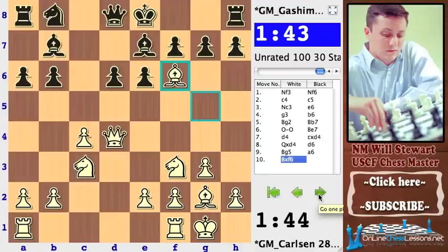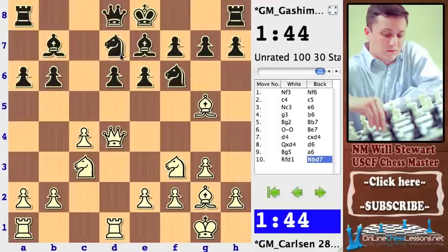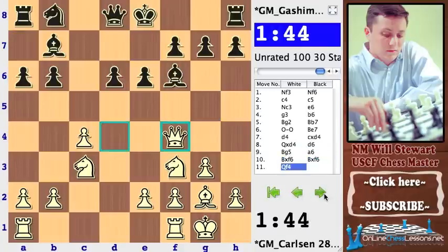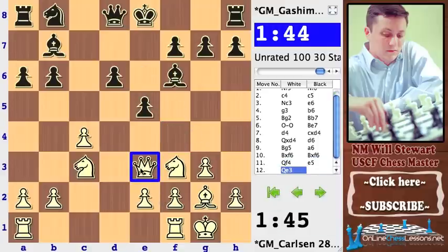With D6 and then A6, this is the classic Hedgehog — the A6 idea prevents White from playing Nb5 and achieving more pressure on the weak D6 pawn. Carlsen makes a very interesting decision and captures the knight, giving up that dark-squared bishop. After Qf4, Black really doesn't want to play E5, because even the queen on E3 is very comfortable and centralized. There would be no Black pawns that can cover the D5 square, and the D6 pawn would be very weak and difficult to defend. So positionally, this is not fun for Black.